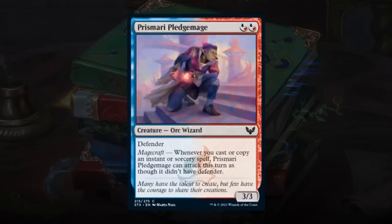Prismari Pledge Mage is a 2-mana hybrid 3/3 Orc Wizard with Defender, and magecraft makes it lose Defender until end of turn. More in line with what Prismari wants — played early to protect your life total, hard for the opponent to attack past, and can eventually turn sideways once you're ready to attack. Pledge Mage seems perfect for Prismari — happy giving this a C+.